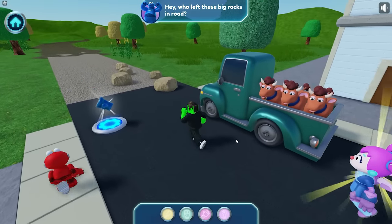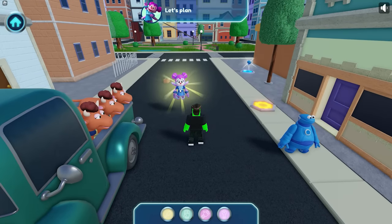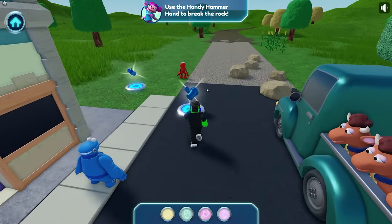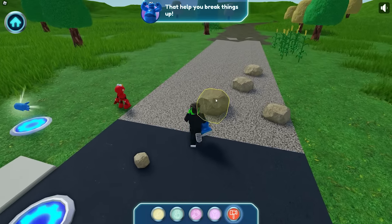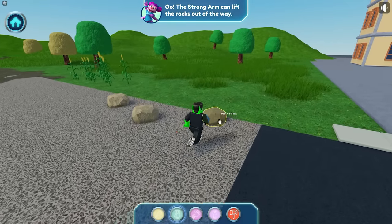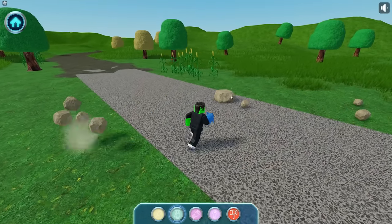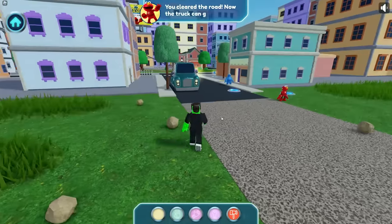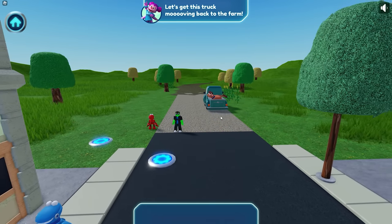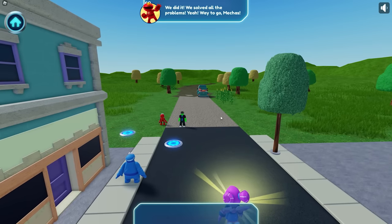Who left these big rocks in the road? Yeah, we need to clear these out of the way — I'm on it! Let's plan it — use the Handy Hammer Hand to break the rock. I love this tool! Handy Hammer Hand — that helps you break things up. Let's crush these rocks! The strong arm can lift the rocks out of the way too — we can use either tool to solve this problem. You solved the problem — you cleared the road! Now the truck can go — let's get this truck moving back to the farm!